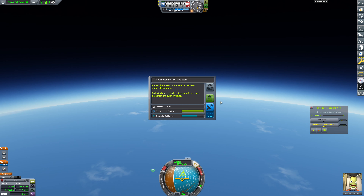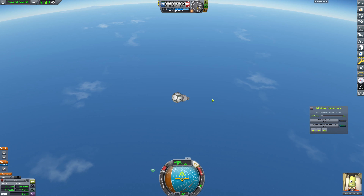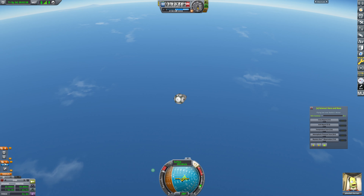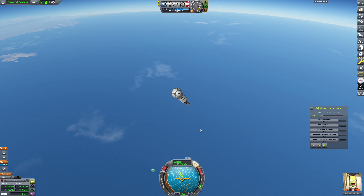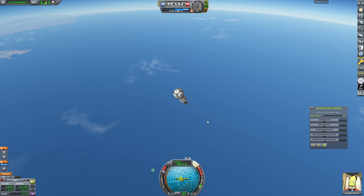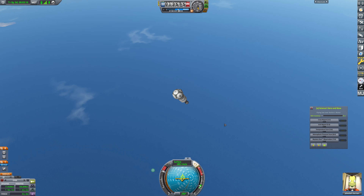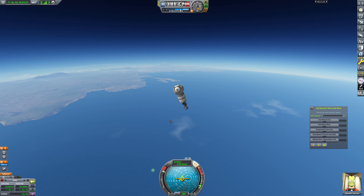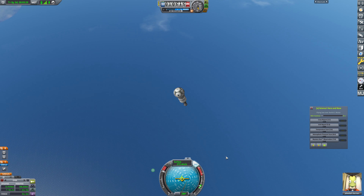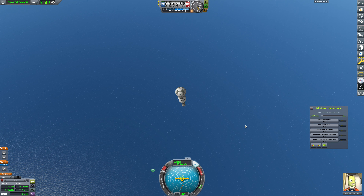Here's a question though - if we grab a crew report, temperature scan, atmospheric pressure scan, and a mystery goo observation here, can we recover this without a parachute? We've got about seven seconds of burn time. Our surface speed is kind of hovering. If we can get this science that would actually be very, very beneficial for us. We're automatically holding retrograde here and this engine is definitely powerful enough - thrust to weight is seven.